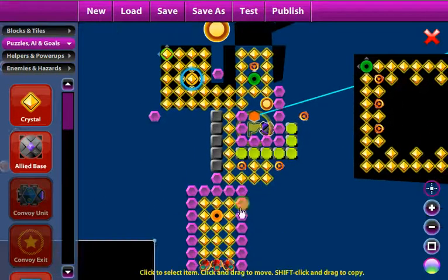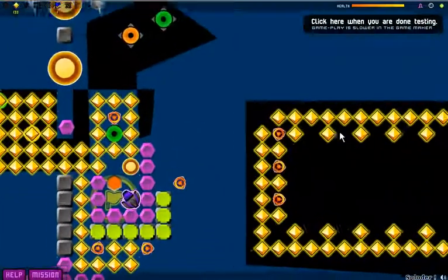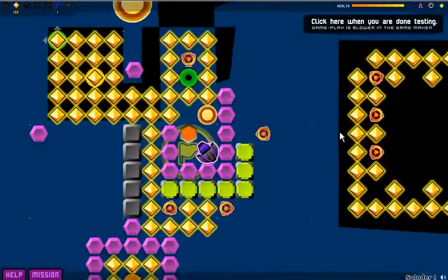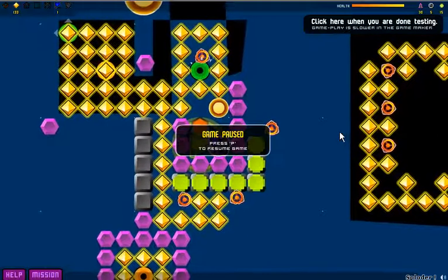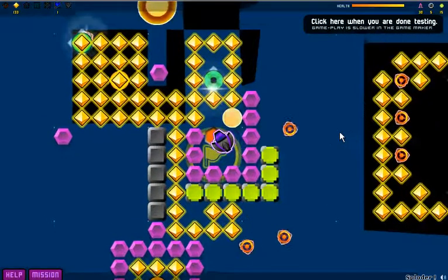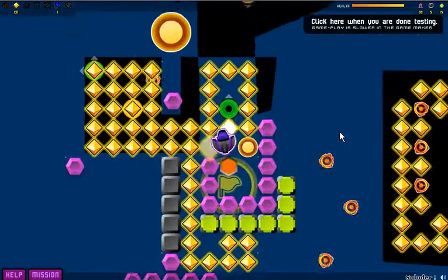I'm going to test out all of those teleporters, as well as this one here. I want to see if they work according to how they're supposed to — like, am I going to teleport where I'm supposed to, or am I just going to go back to where I originally was?